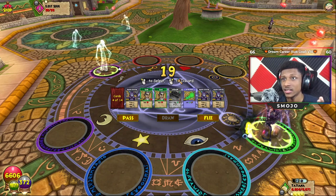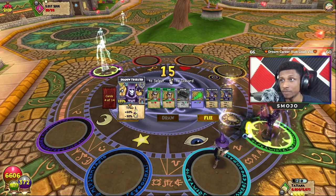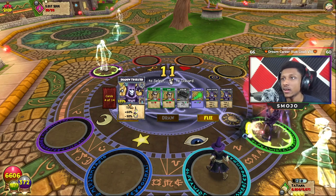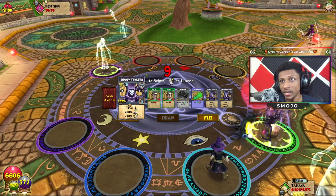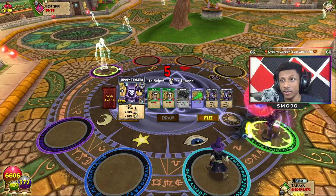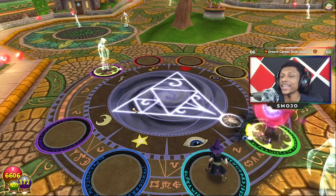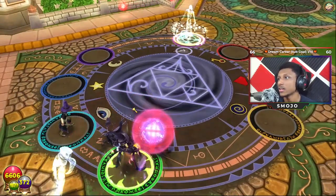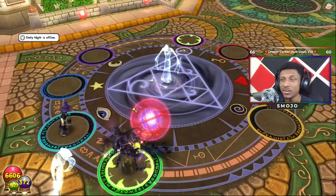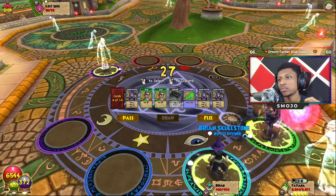I'm not sure if they're gonna change Shadow Trickster into a critical rating instead, because it's minus 30 percent crit block and plus 60 percent crit. Are they gonna make it where you lose a set amount of crit block and gain a set amount of crit rating? They can't keep this the same because this spell is pretty much useless — it doesn't give you any benefit, but it doesn't hurt you either. Since my friend Brian is here...